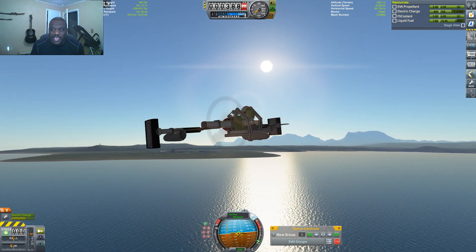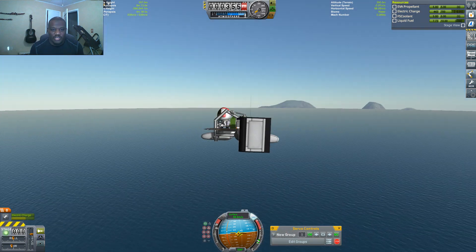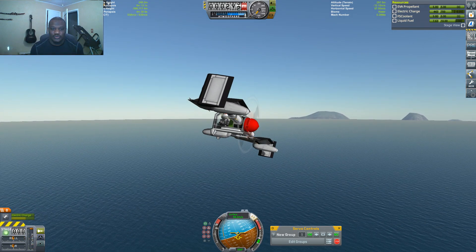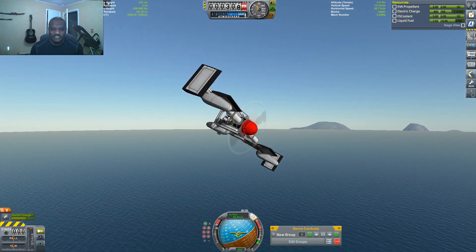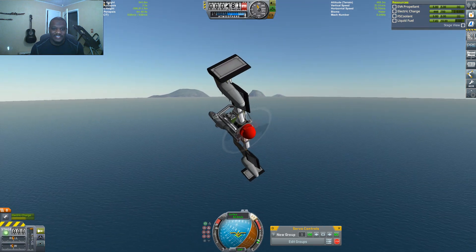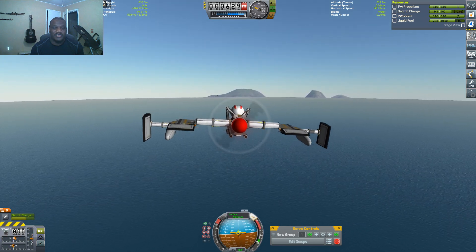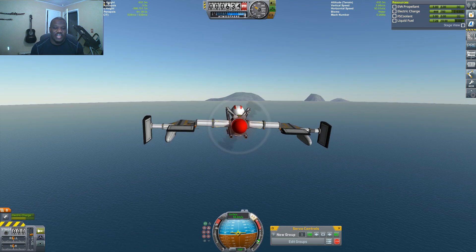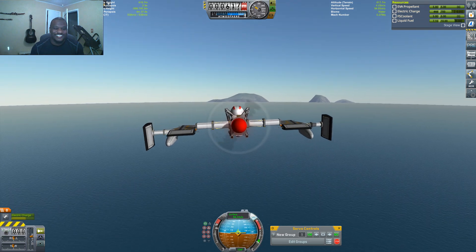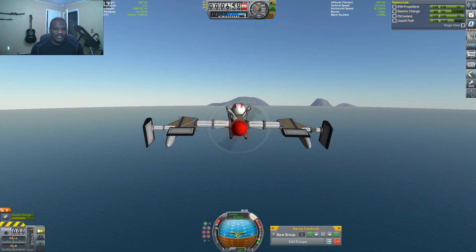Let's knock that down a touch so we're actually gaining electrical charge back and not burning through all of our liquid fuel, because we don't have that much. The liquid fuel is draining really quickly — that Jerry can only handles 10 units of fuel. So once that's burned through, you're in serious trouble. We might have enough to make it to the island. This is a little compact aircraft to get you from point A to point B, as long as you have something to get you into the air.